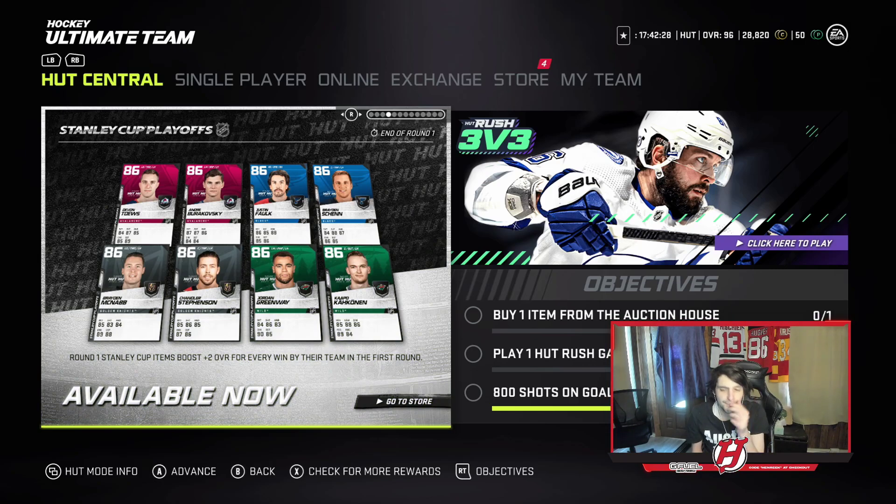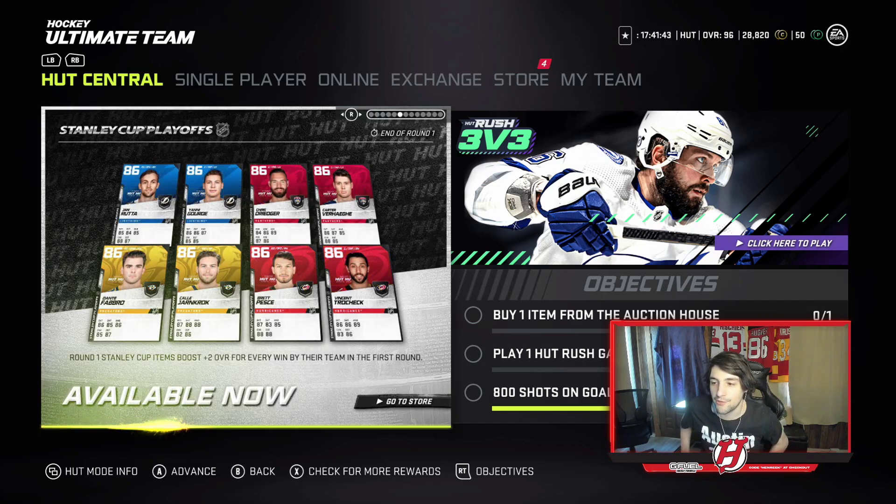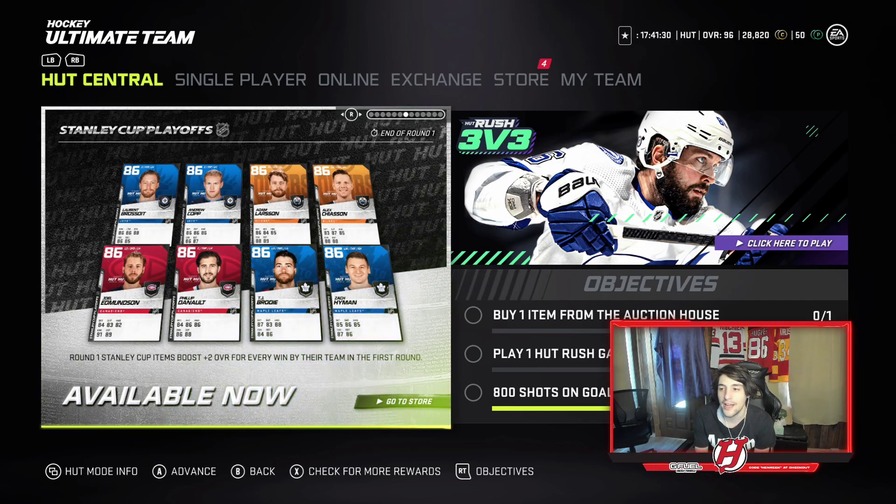I love the Stanley Cup events — I love how cards go up per win — but a lot of the speed is really really low on these cards. Looking at the cards, you've got Devontae, Burakoski, Justin Folic, Braden Shen, Braden McNab, Chandler Stevenson, Jordan Greenway, Kokanen, Lozwan, Brett Ritchie, Nick Ritchie, Brendan Dylan, Daniel Sprung, Adam Pelich, Brock Nelson, Brian Dumoulin, and Jared McCann.